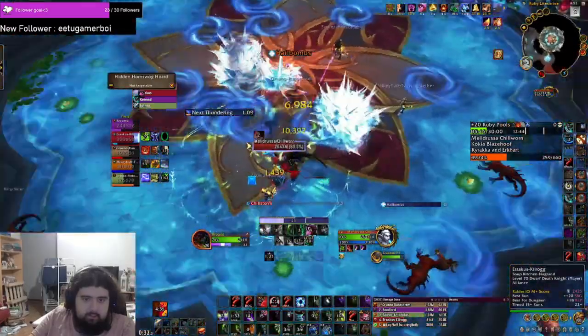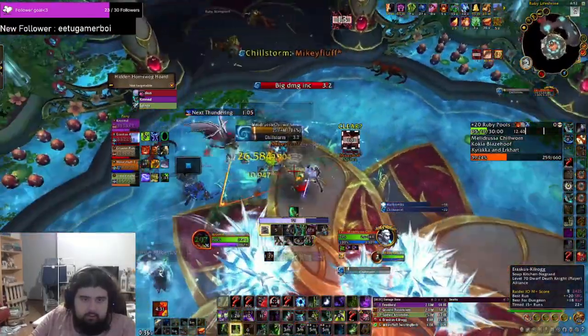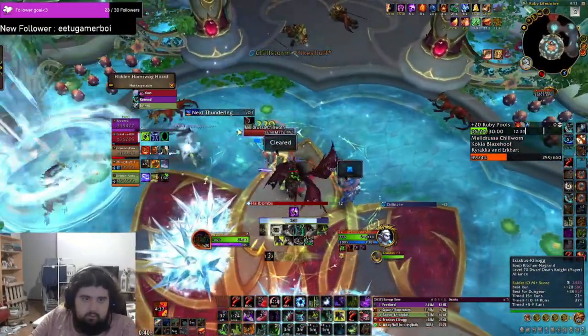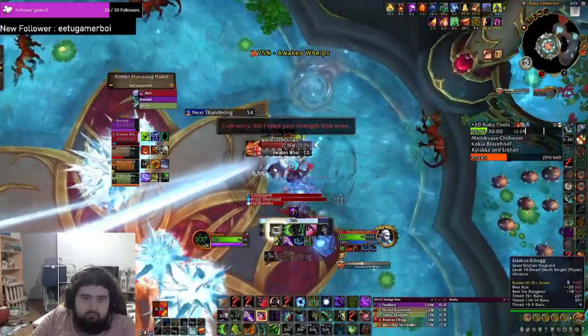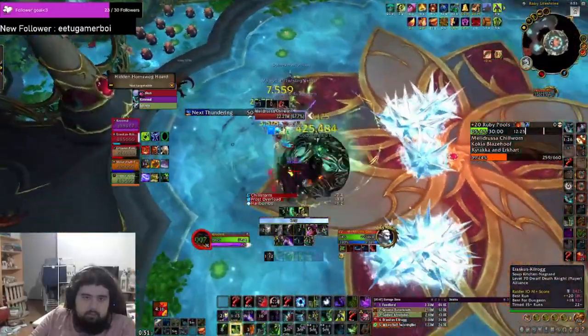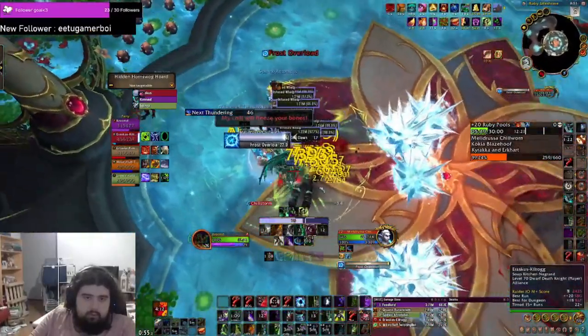The first boss is pretty simple as a DPS player. Just dodge the areas on the floor, and if you get targeted, take the big AoE away from your group. Blurring this mechanic is also a good idea. On higher Tyrannical keys, you might want to save some damage for the shield that comes twice per fight — first at 70% health and second at around 45% health.